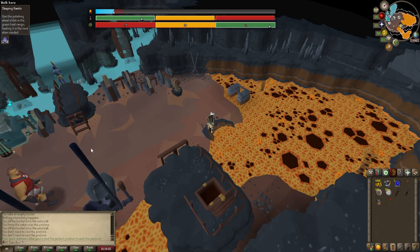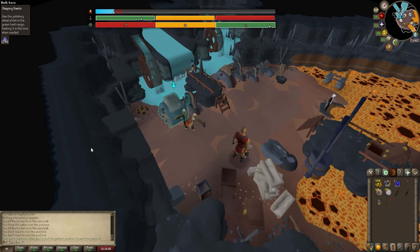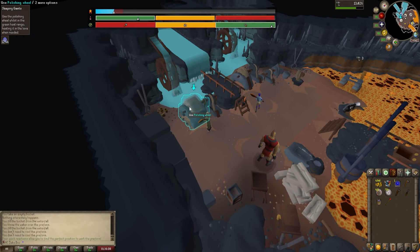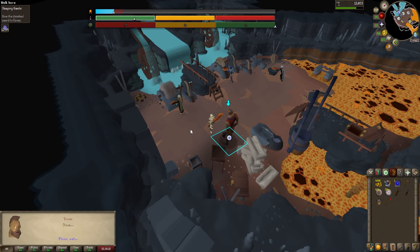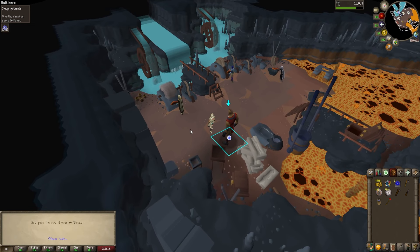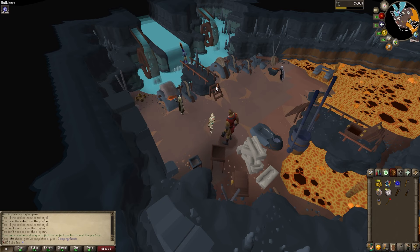We're at the tail end of Sleeping Giants here, and I just want to say that the Giants' Foundry seems pretty cool, honestly. Maybe it's just because it's totally new to me — you guys let me know in the comments, was this a good update? Mining and smithing are not necessarily fun skills to train in this game, and this seems pretty good. I can't wait to come back here. That's Sleeping Giants completed, and we do get some smithing levels.